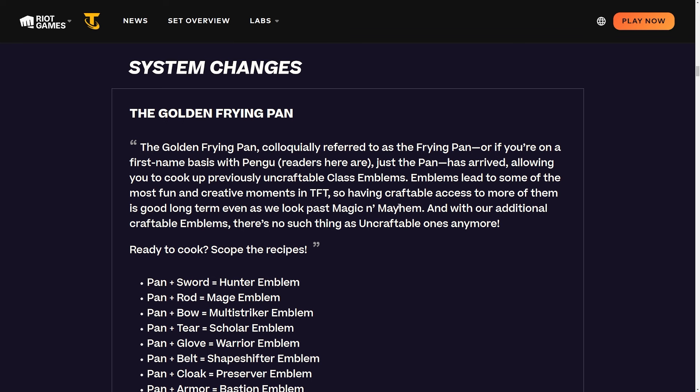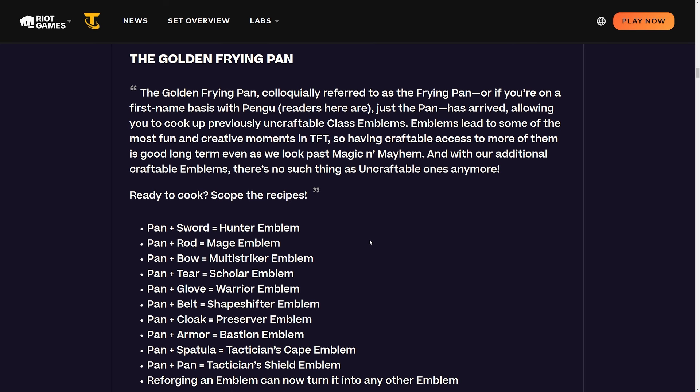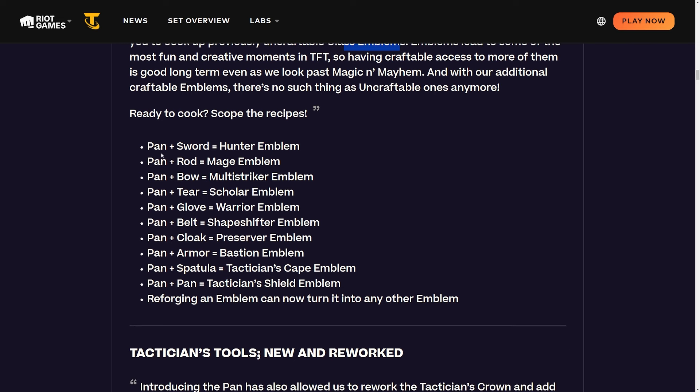Most changes they add to TFT I'm like 'eh, whatever,' but I actually love the golden frying pan because you're able to make more spats. There are a lot of emblems that are uncraftable, but now you can make them so those breakpoints you would normally never hit are now possible. Pan and sword is hunter emblem, pan and rod is mage, pan and bow is multi-striker, pan and tear is scholar, glove is warrior - ironically the only combo that actually works in real life - pan and belt is shapeshifter, pan and cloak is preserver, armor is bastion.